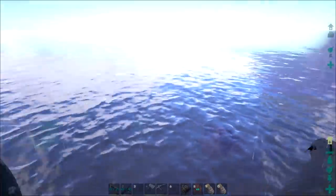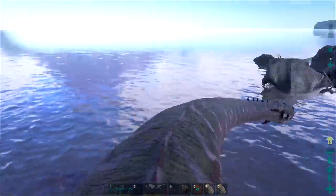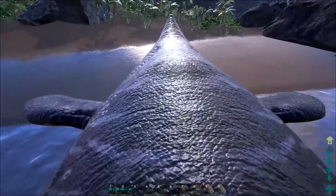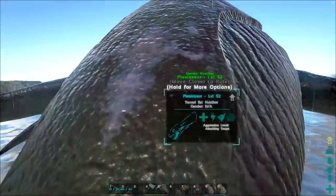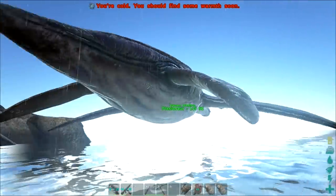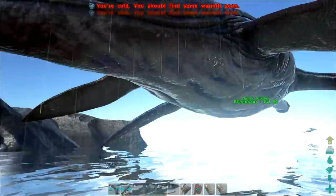So I just used the dev command to go ahead and force tame this guy, just to see what the hell would happen, because I was stupid — I left my narcotics and all my other stuff. Whoa — wow, how the hell is he level 52 now and he's flying in the air?